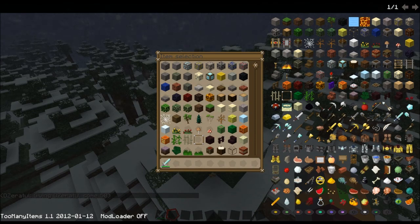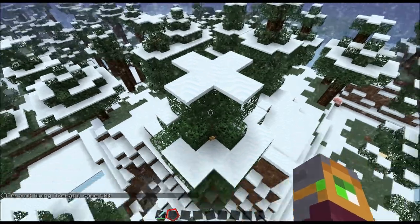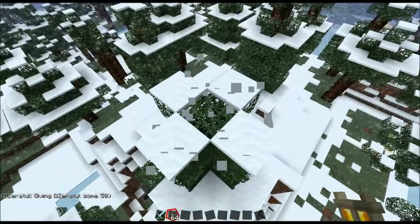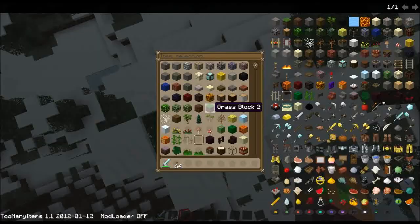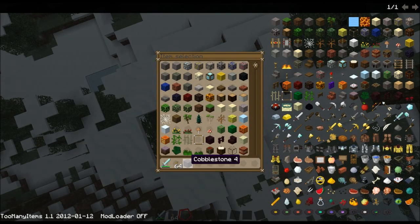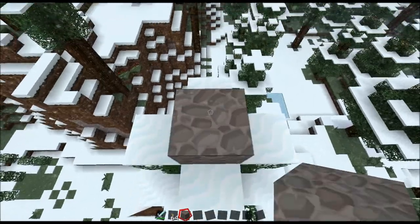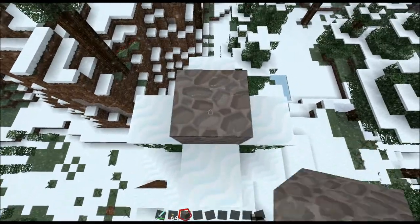Why did it fall down there? God damn it — are you kidding me? Come here cobblestone... why would I ever kid you? You win this time cobblestone — one higher, thank you.